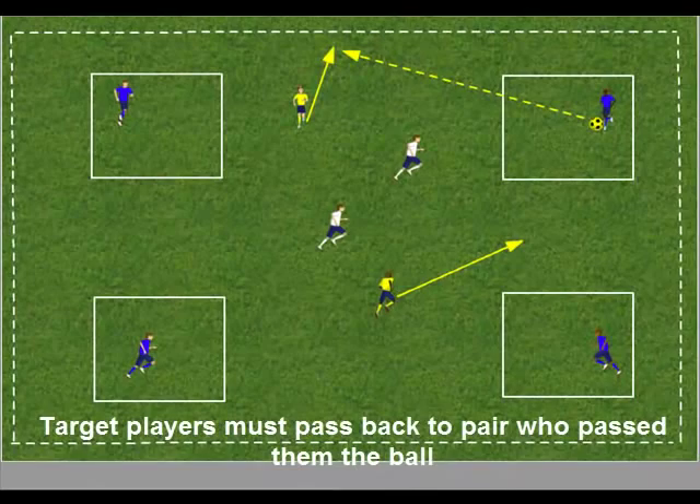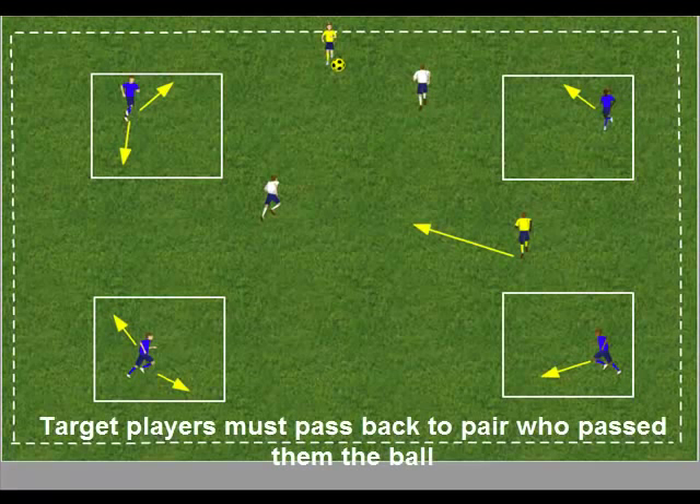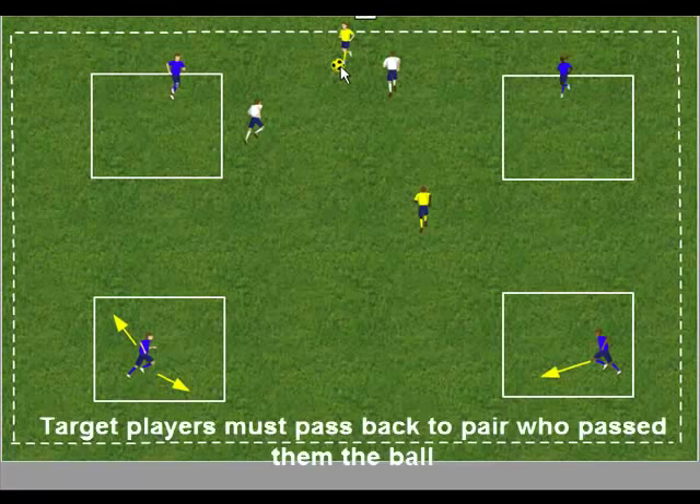The first progression is that the target players must pass the ball back to the pair who passed the ball to them. Encourage the target players and the player in possession to constantly support the player on the ball and communicate.